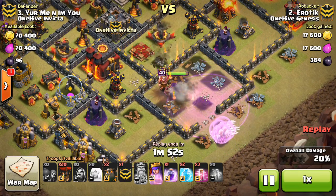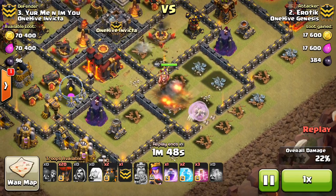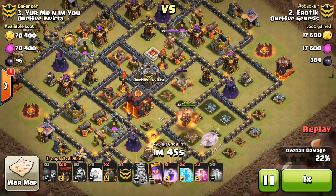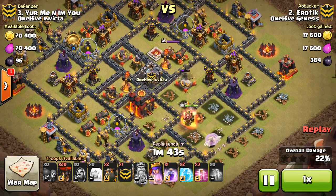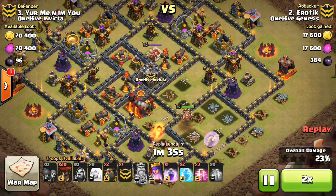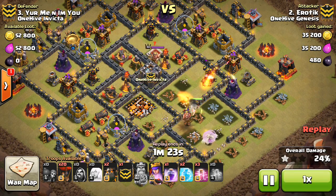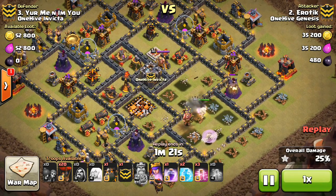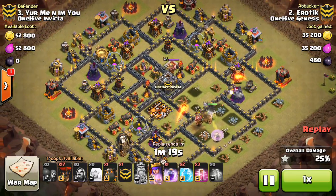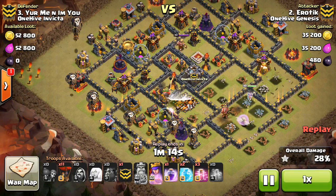She's doing a nice job here, and she's going to actually get in and take out both air defenses. Steps up, takes out that altar, and then she has to get to the Town Hall as well. It takes a little while, but nothing's really shooting her right now besides just a few mortars. So she takes down that Town Hall. She locks onto that air defense and gets it taken out. So two air defenses — the Queen gets some Archer Towers and a Wizard Tower, so pretty good value for this Queen.